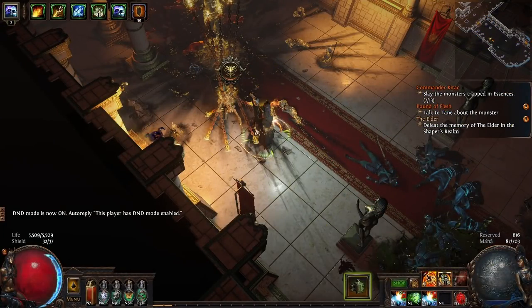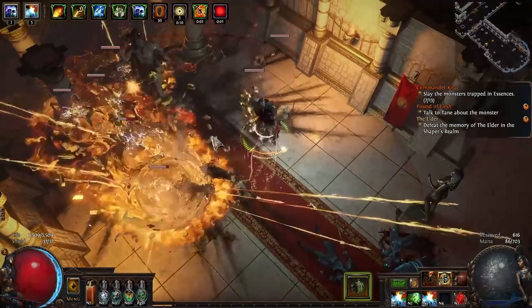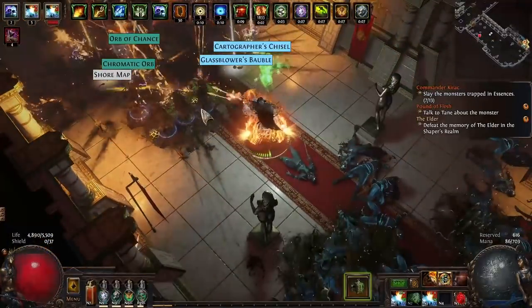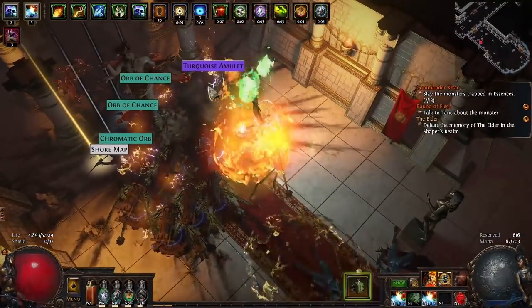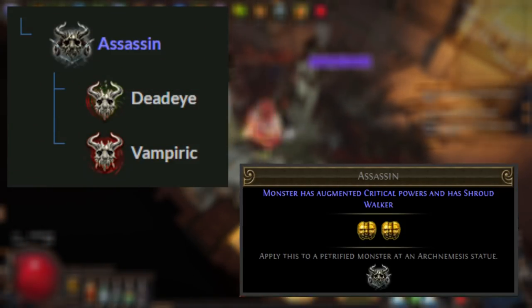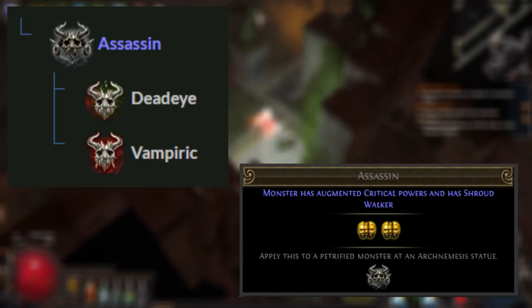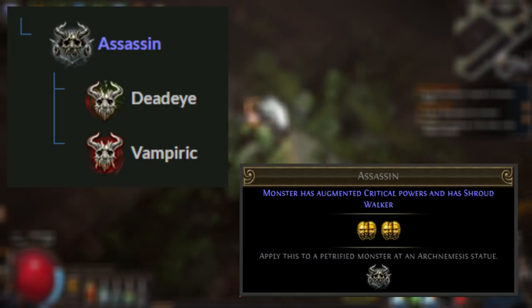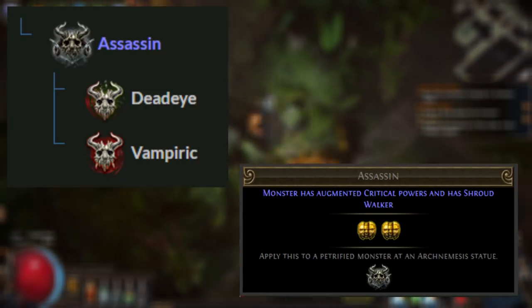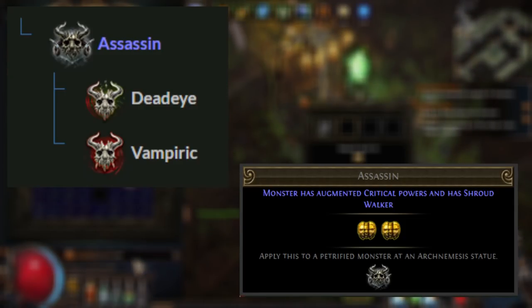To start with, a simple example of a recipe combo that's designed to give you the maximum possible reward from the minimum possible effort. You'll want Assassin. Assassin gives two currency rewards. Exalts are currency, therefore currency is good. You can make Assassin with Deadeye and Vampyr. Be careful if you're in an attack build — it does drop smoke clouds, which can make it a little bit annoying to fight.